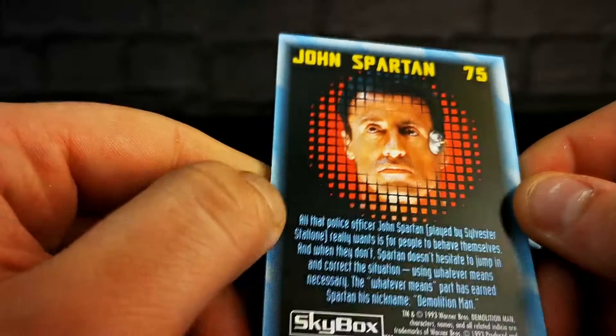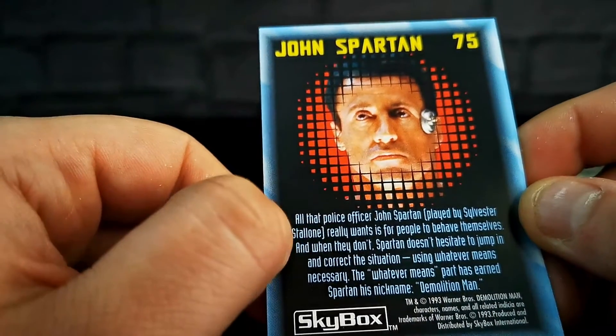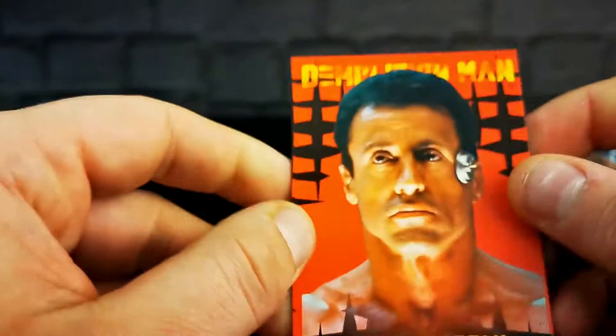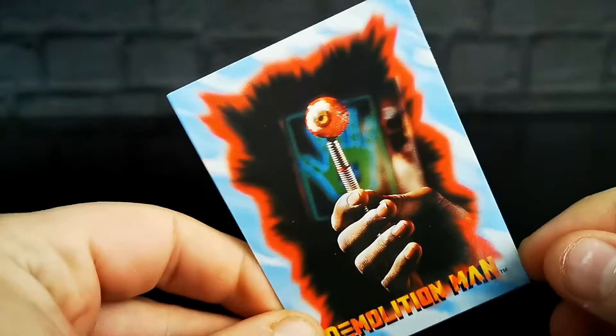These character bio cards are just absolute rubbish. All that police officer John Spartan, played by Sylvester Stallone, trademark, really wants is for people to behave themselves. And when they don't, Spartan doesn't hesitate to jump in and correct the situation — should be a teacher, mate, send him to a primary school. No duplicates from three packs, but no holographic special chase cards or anything. They're all right — what more do you want? It was 1993. Eye on a stick, eye on a stick, this is the eye on a stick song.